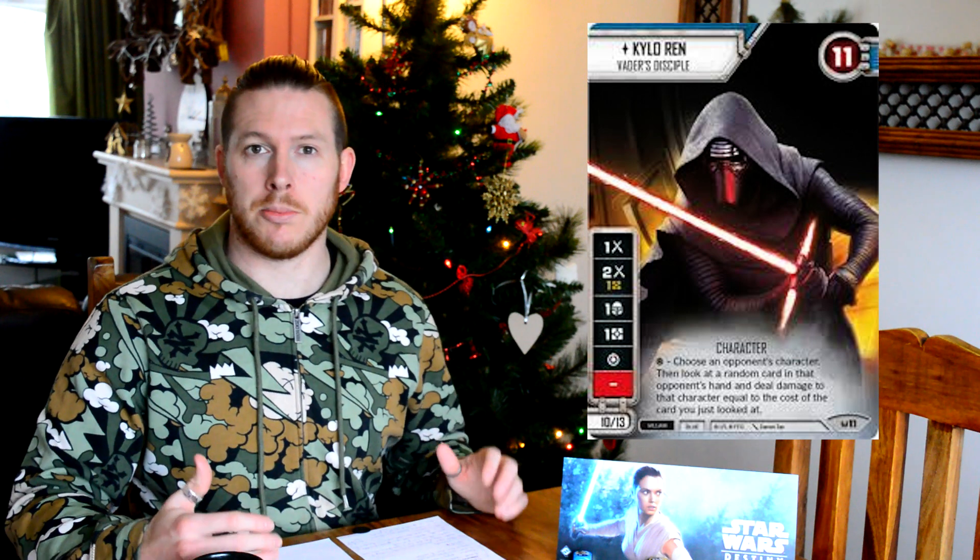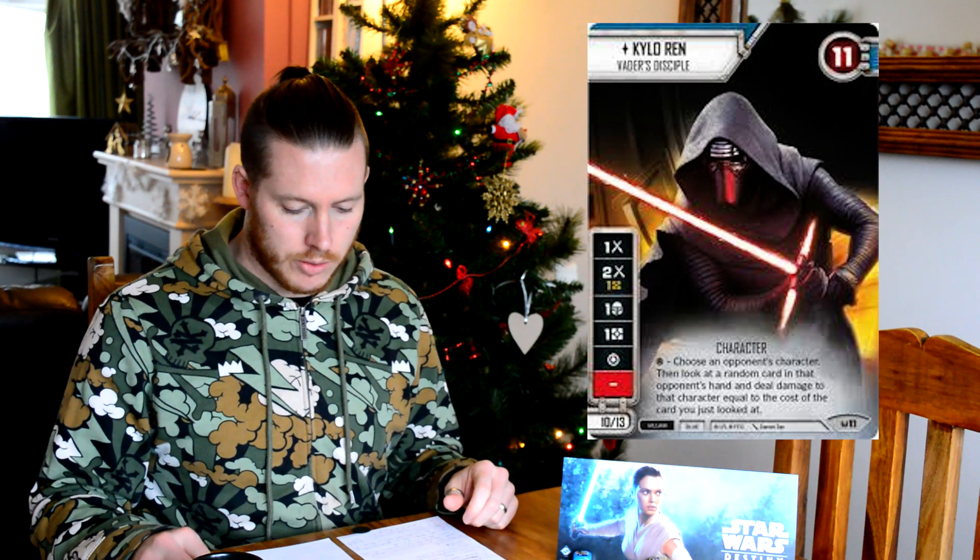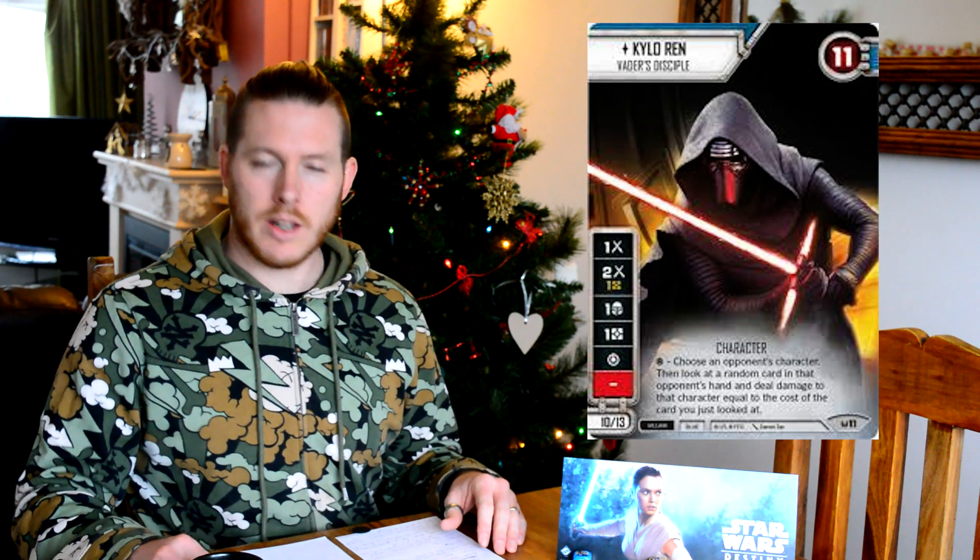We'll see that he has two straight-up melee damage sides. One of them costs a resource, which is a bit of a negative for two damage, but it's still nothing to sniff at. And then of course he has his one shield - fairly whatever - and one resource, and again that's fairly whatever. He then has his special. His special reads: choose an opponent's character, then look at a random card in that opponent's hand and deal damage to that character equal to the cost of the card you just looked at. I'm going to talk more about that special in a moment, but it's essentially going to be regarded as a damage side.